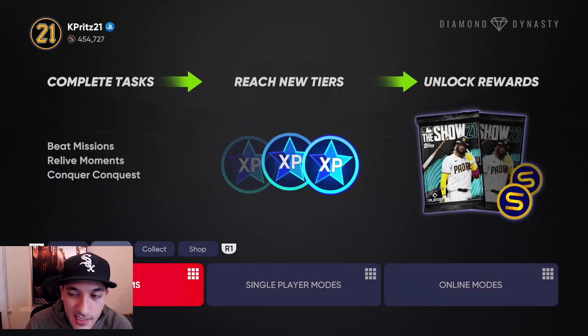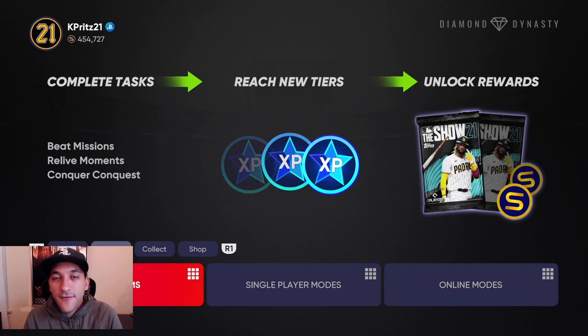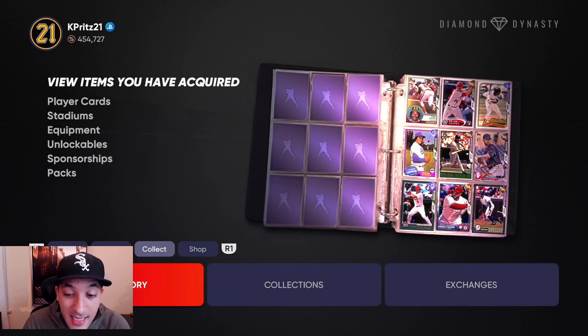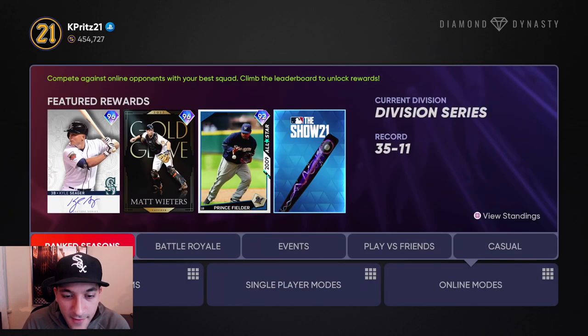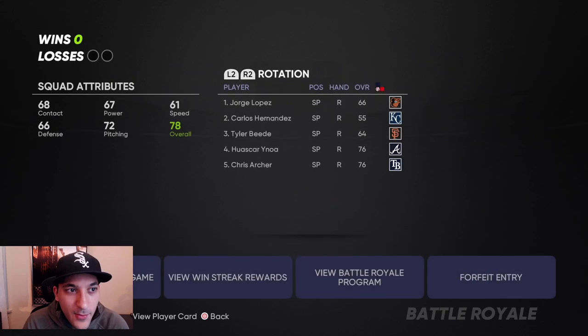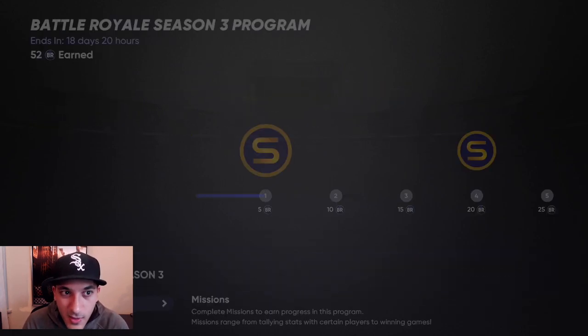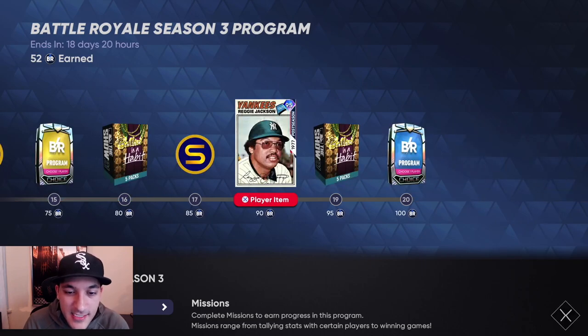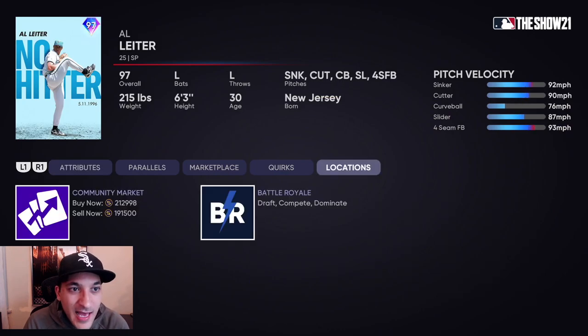We made a ton of stubs with Team Affinity Season 2. The next thing for us is the Third Inning program, and then we'll focus on online again and try to finish up the BR program. We're at 52 wins - we'll try to get to 100 to get the Reggie Jackson card, going for 55k. We might keep him, we might not. Then we got Al Leiter at 191k.